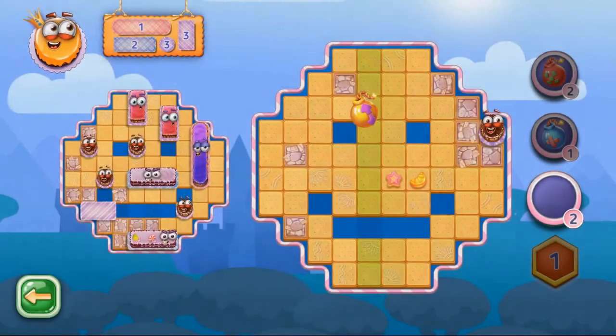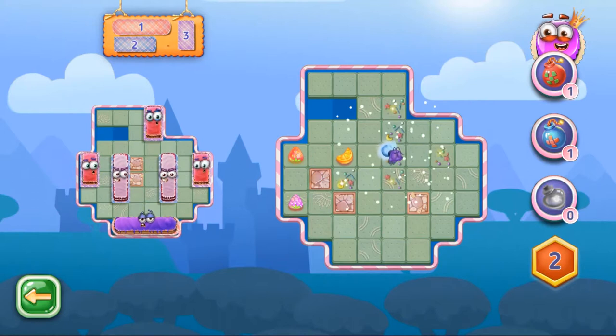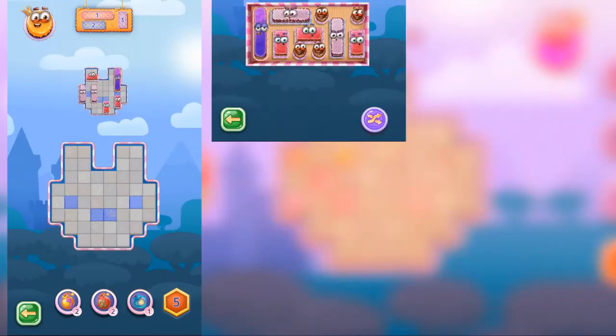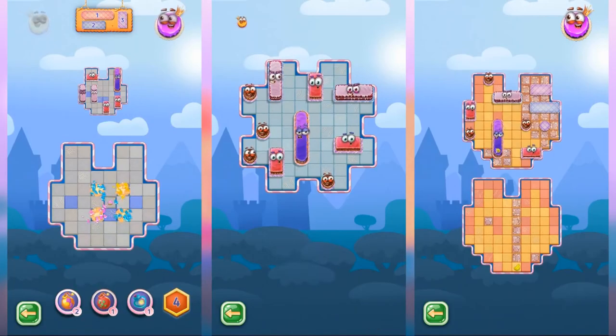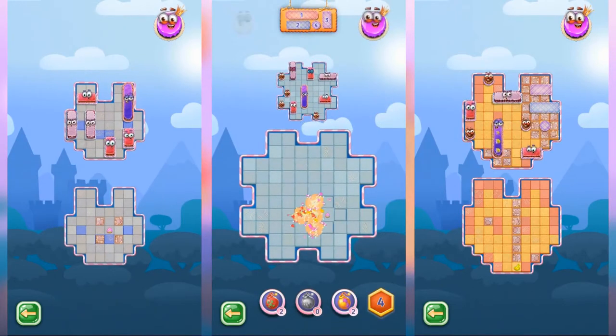Our pastry chef baked a lot of yummy fields of various shapes for you to open and taste their different feelings one by one. Rotate your device and play how you prefer more. Landscape and vertical modes are now available in Jolly Battle.